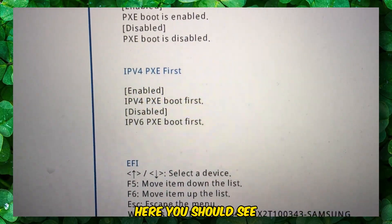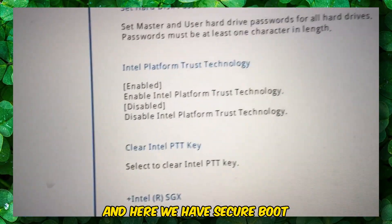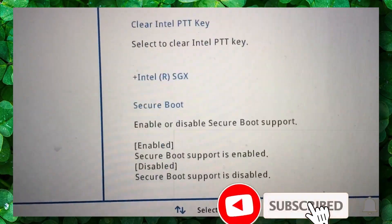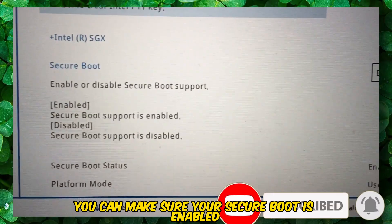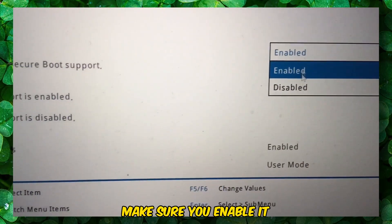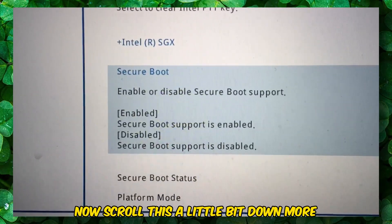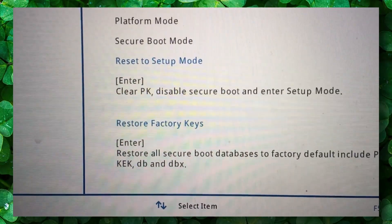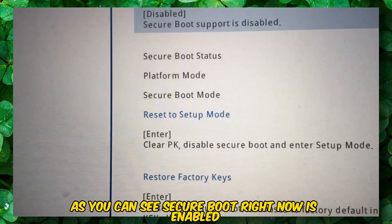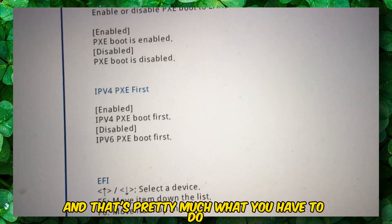If you scroll down, you should see 'Boot Security' and here we have 'Secure Boot'. You can make sure Secure Boot is enabled — if you click on it, you can disable or enable it. Make sure you enable it. As you can see, Secure Boot right now is enabled.